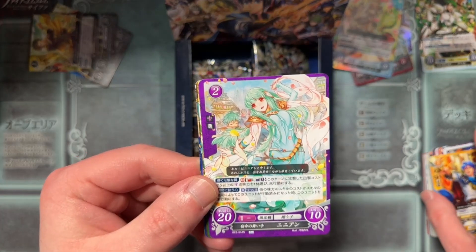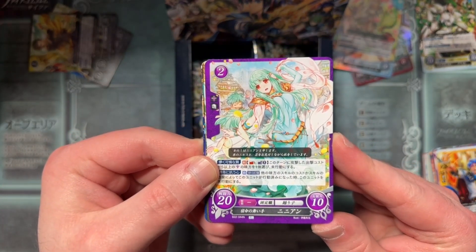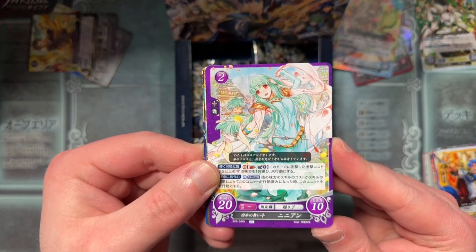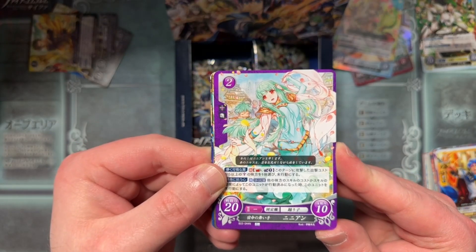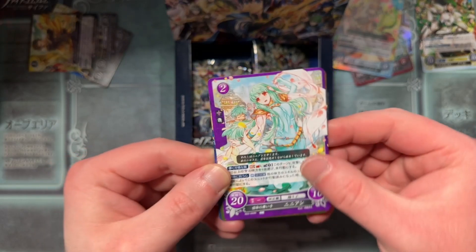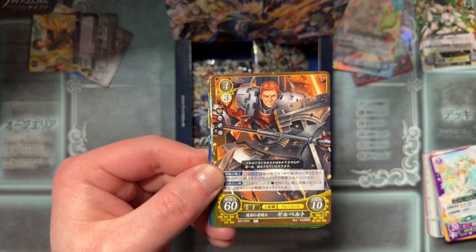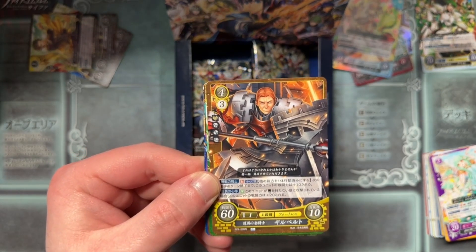We've got Sigurd again. Ninian with Nils in the background — oh, that's really good art. I'm pretty sure this is the Ninian we saw on the box art too. Very good. We've got Gilbert or Gustav — both are the same.